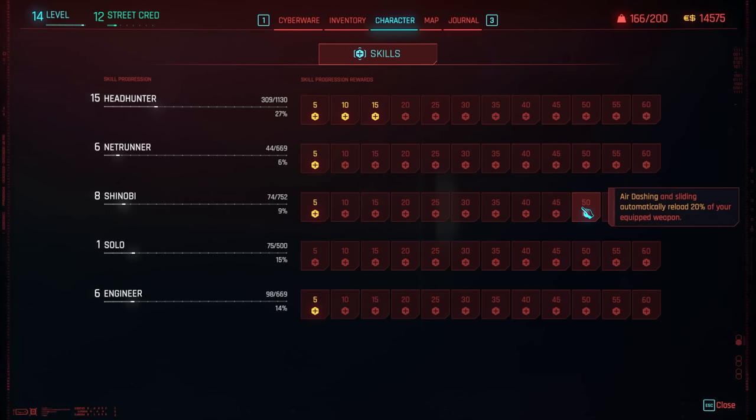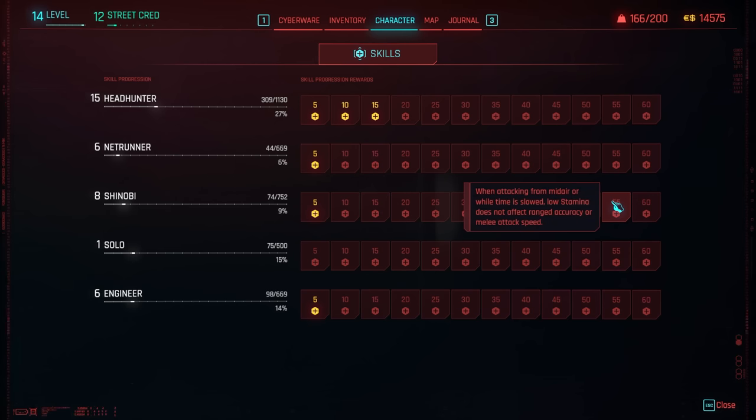Shinobi's top rewards include 25% damage with fast attacks, air dashing and sliding automatically reloading 20% of your equipped weapon, and low stamina not affecting ranged accuracy when attacking from midair or while time is slowed. The capstone reward: when the Sandevistan is active, you get 40% crit chance and no stamina cost for any type of movement — really, really sick.